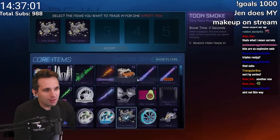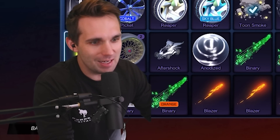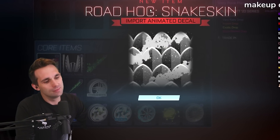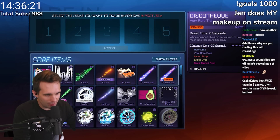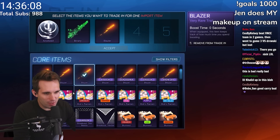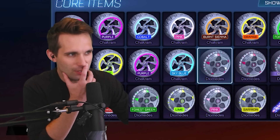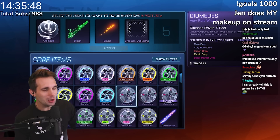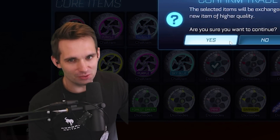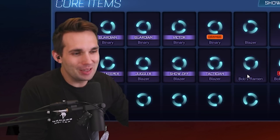Why are there so many snakeskins in the game? Like, somebody made the first snakeskin decal and thought it looked great without asking anybody else. Not one person at Psionix was like, yeah we probably shouldn't make that. We need to do another trade-up for golden items — got a lot of duplicates: Anodized, Binary, non-crated Blazer, Breakout Dot Matrix. Pink Shock Rooms look really cool. Trading up the Dial-Down Menace wheels — dark matter.